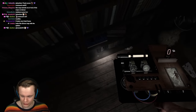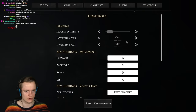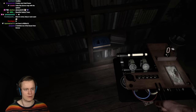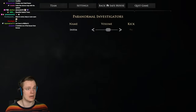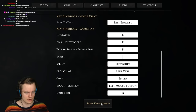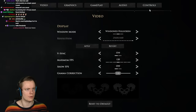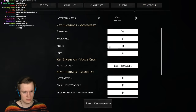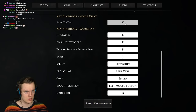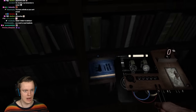Wait, can I crouch? I'm pressing CTRL and I'm not able to crouch. Let me check the settings — controls — crouching is unbound. I'm going to set it to left control. I had to reset the controls first, and then it works. Now I can crouch. They've added a crouch button.